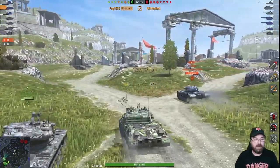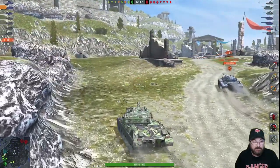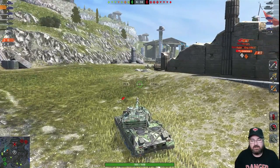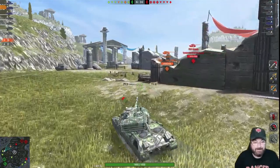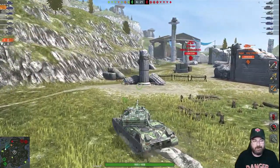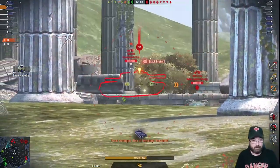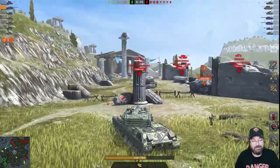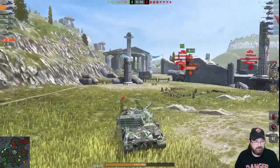Now we're on Halas — another relatively small map for tier 10s. Again in encounter mode because when playing a new tank I prefer encounter over supremacy; in supremacy everyone just caps the bases and you don't see how the tank truly performs. My toon mate has rushed over and I'm trying to give some support. The camo profile on this tank isn't the best — you'll get spotted all over the place. Sat here waiting, an Object spots me and sticks one in.